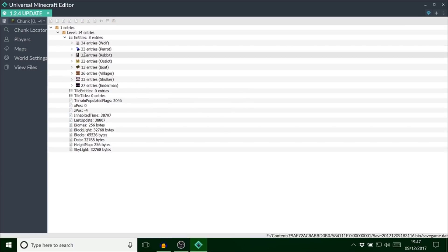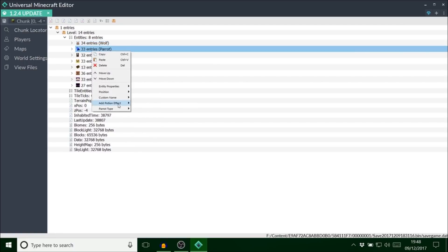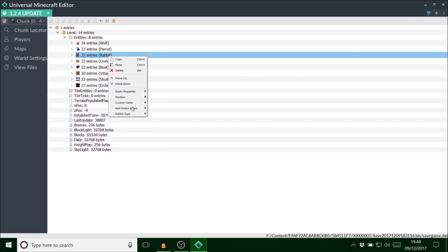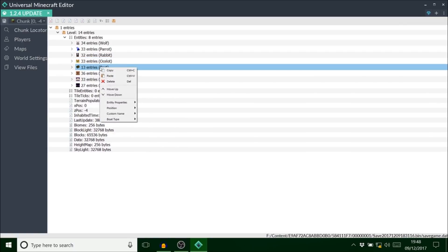We've got different animals here. You can change the wolf's collar color — I could put it to lime. I can change the type of parrot — he was a silver one. Same sort of thing goes for the rabbit but there's also the killer bunny option, which is very clever. Same thing with the ocelot — I can change it to a different cat type. Boats work the same way — you can change the boat type.